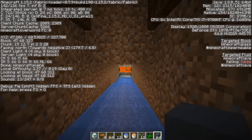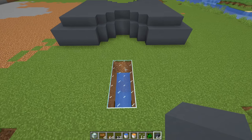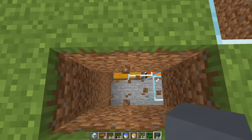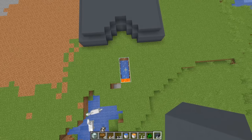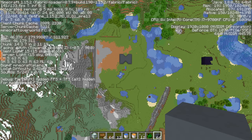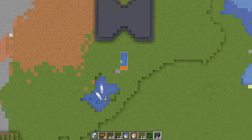Go up about 120 blocks from the chest. Our chest is sitting at Y=58, so at Y=178 you should see the farm start working. Here we are at 178-179 — turn all the lights off and as you can see creepers are already spawning in. We are good to go.